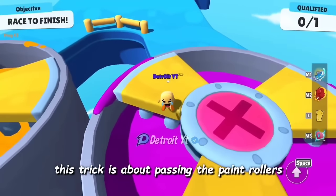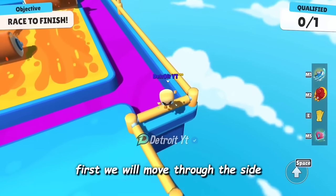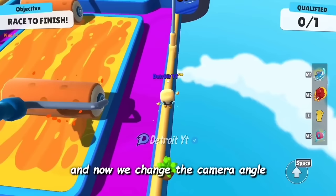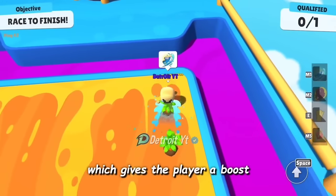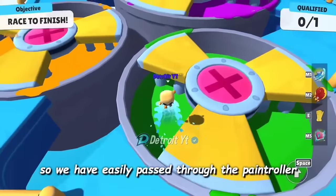This trick is about passing the paint rollers without colliding or falling. First we move through the side to reach near the paint rollers, then change the camera angle and position the player towards the rollers. From here we use the kick emote which gives the player a boost and passes through the paint rollers — we have easily passed through.